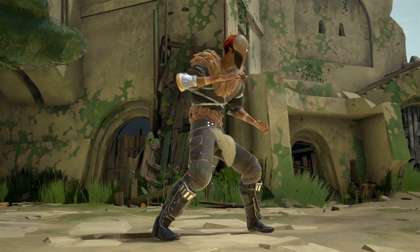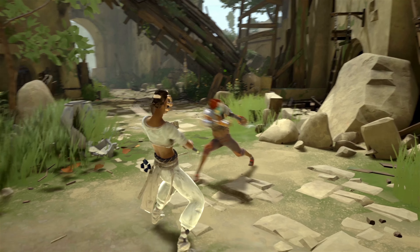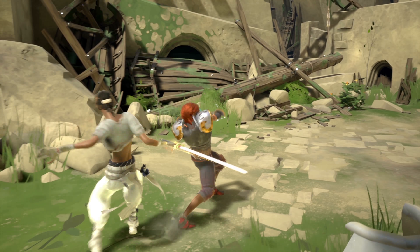Tension Shards can also be used to quickly unfold a weapon in the heat of combat. Unfolding a weapon in combat changes your combat deck, making it harder for your opponent to anticipate your movements.